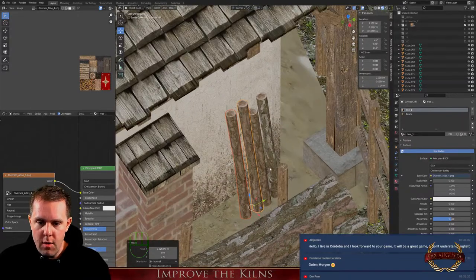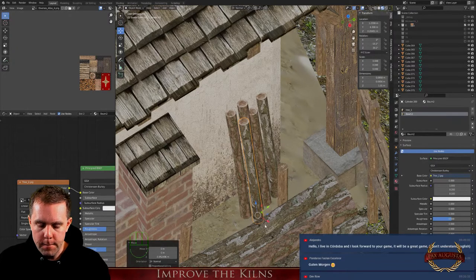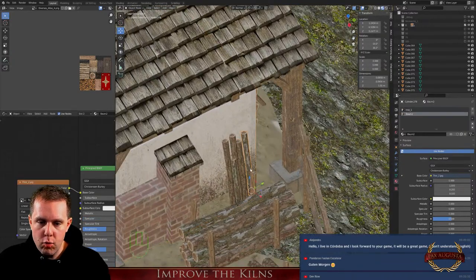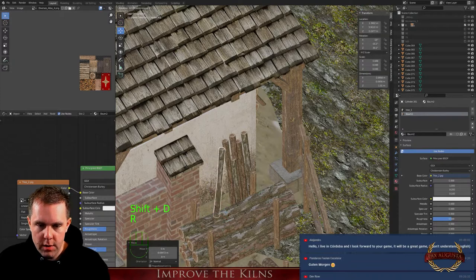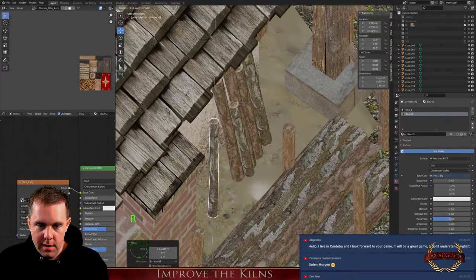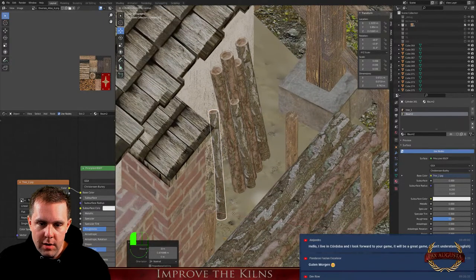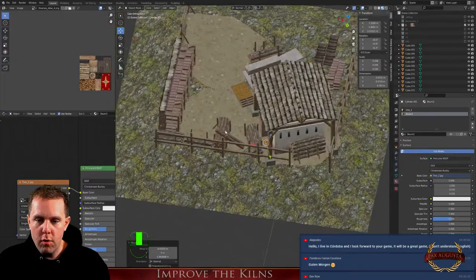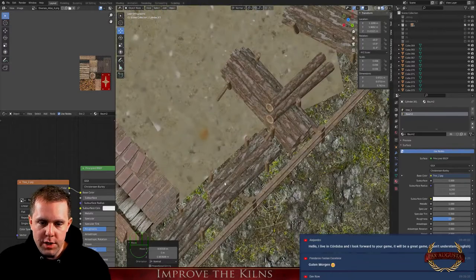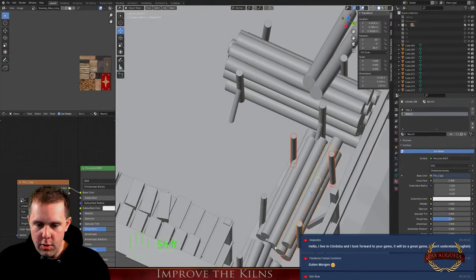I'm happy with it, but we need another piece here in front — let's make it smaller. One turned like this, also a smaller one. Looks cool. We have more wood here now. This area is empty too — let's bring some wood here. This, this, this — then add some logs.